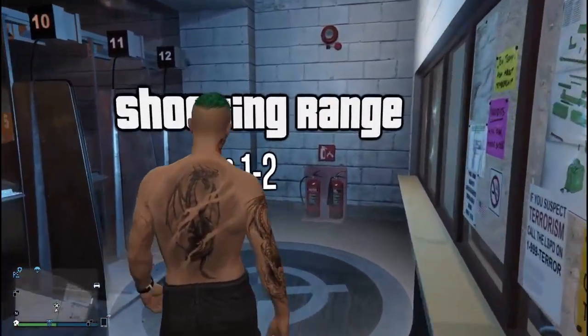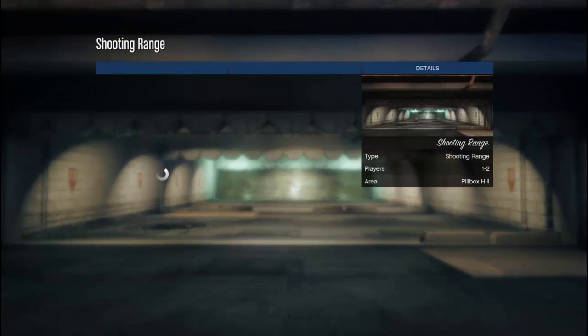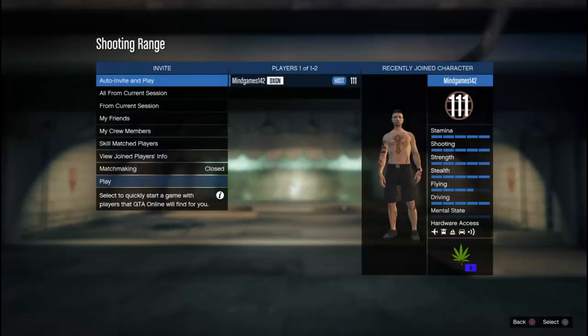Once you host a session, all you want to do is just start the game, confirm your settings, and then just go to play.